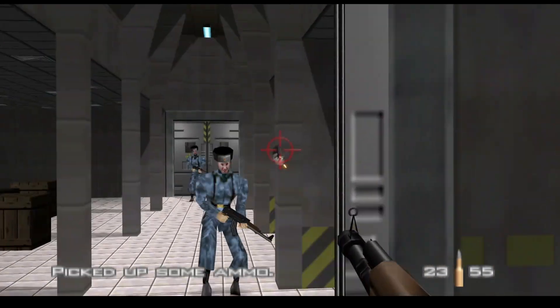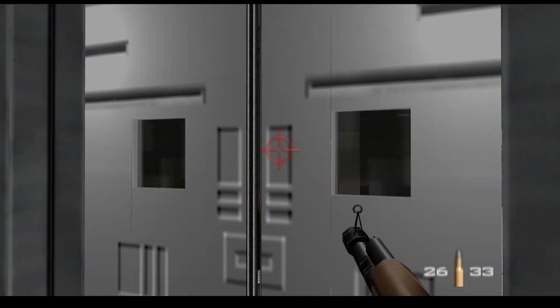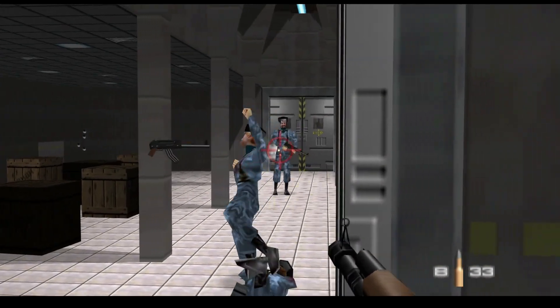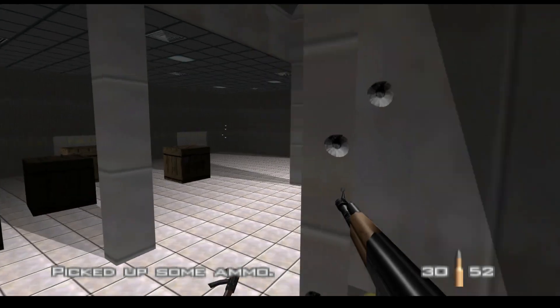The most challenging room is the room with the clipboard — this room has what feels like 197 guards in it alone. But despite the exaggeration, the seemingly infinite number of guards does eventually come to an end. If you can survive to this point, the level is easy: just finish the objectives, get Natalia, and get out. But before then, this level is the Battle of the Alamo.